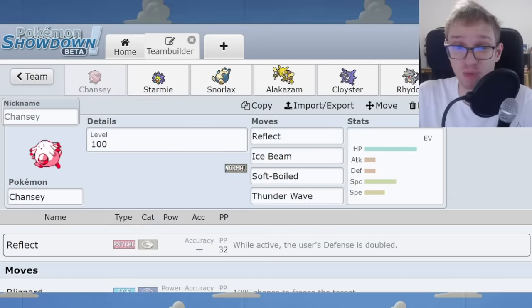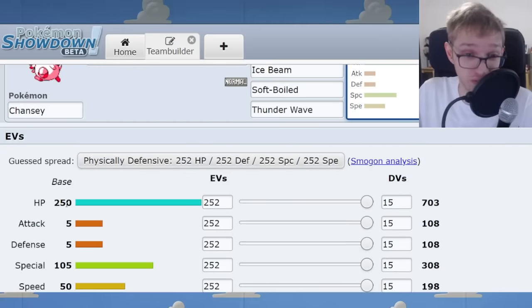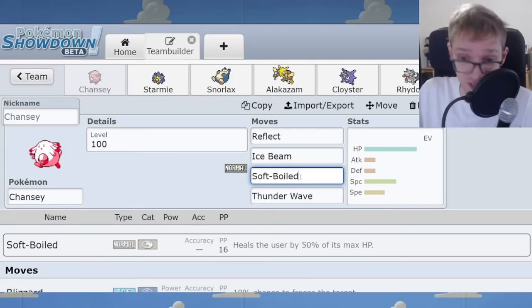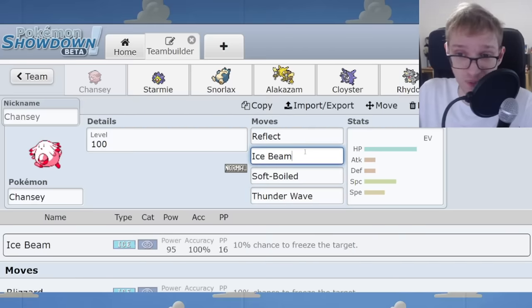In Generation 1, the absolute most definitive wall in the game, and perhaps the most classic wall of all time, is Chansey. It has an enormous 250 base HP stat and a very powerful special stat, considering the sheer amount of HP — 703 HP total. Along with that, it has all the utility you could ask for: an immediate healing move in Soft Boil, Thunder Wave to cripple enemies with status, and options such as Ice Beam and Thunderbolt to apply offensive pressure.